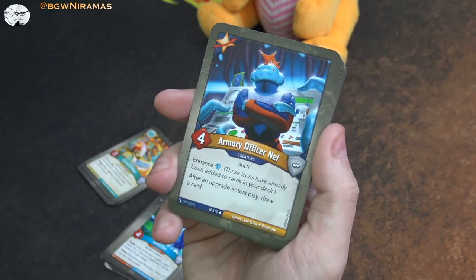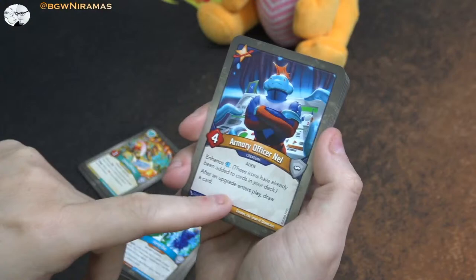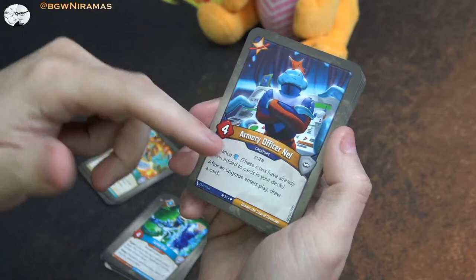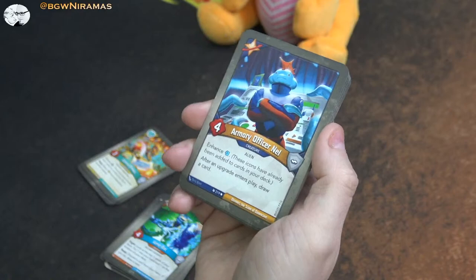So we have Star Alliance. Four power - Armory Officer Nell, also a new card. Enhancing a card draw, so some other card gets that. After an upgrade enters play, draw a card. This would be really good with some Star Alliance decks that have a lot of upgrades. This deck didn't really have that, but this could be a really cool card. Especially if you can play him and then play upgrades and just keep drawing cards - although he'll be pretty easy to kill at just four power.